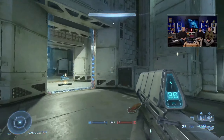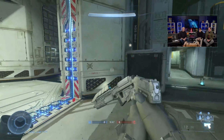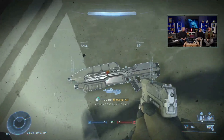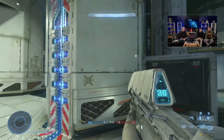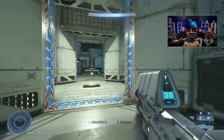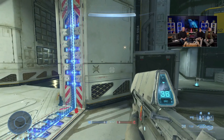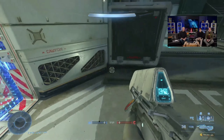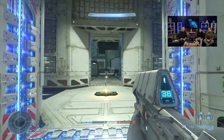Anyone paying attention closely noticed I've got the CE-style assault rifle that I'm running around with. This is part of the Spirit of Fire operation — if you go with the premium option, you can get this CE assault rifle and it just looks stellar.